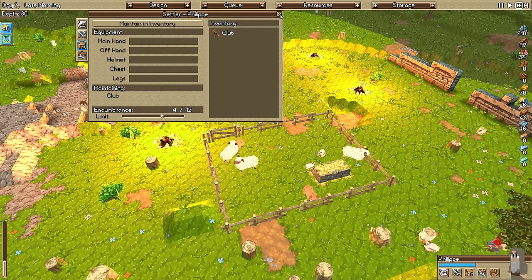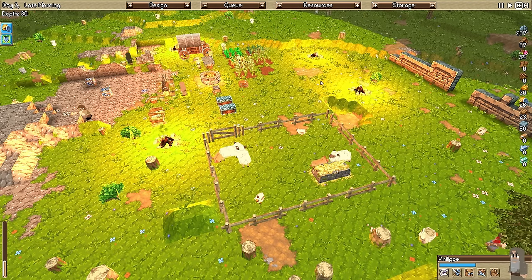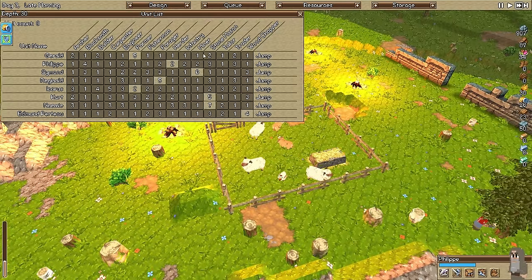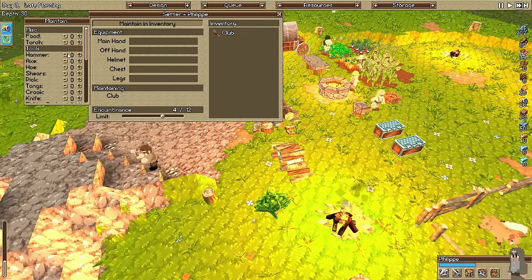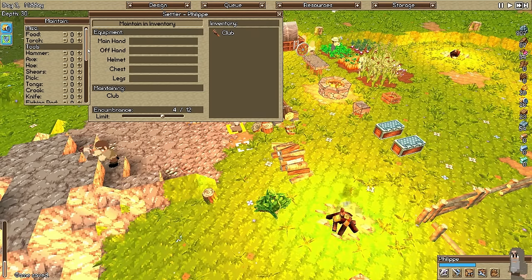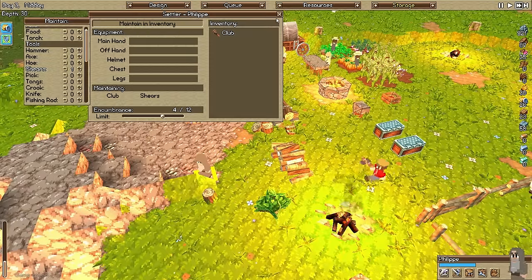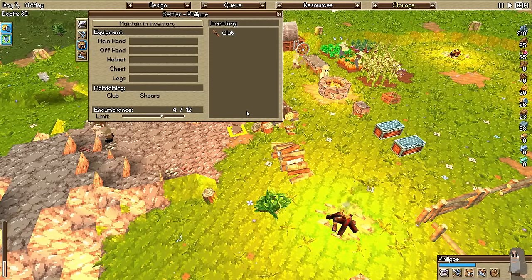I've looked up quite a bit for this game - this game is very, very deep. Should I have him take shears? I don't know what shears would be for if not for these guys. So let's have the herder take the shears. You're not taking them. Why aren't you taking them? Take the damn shears.